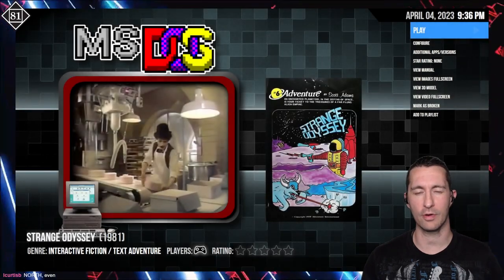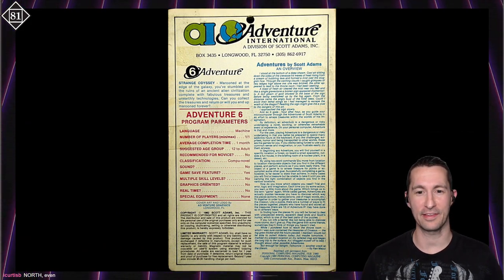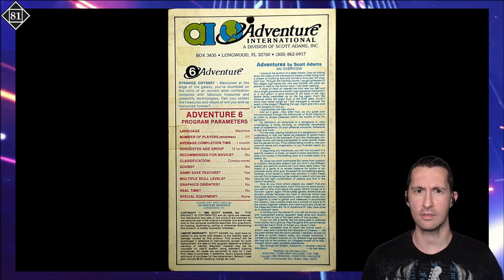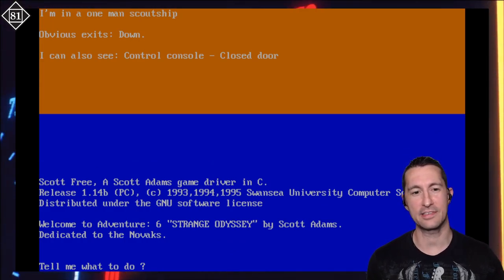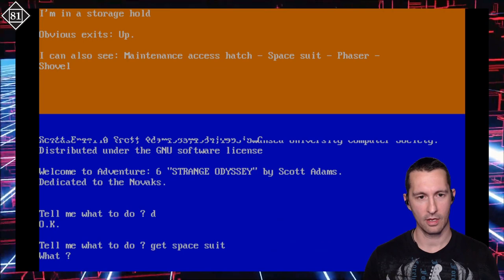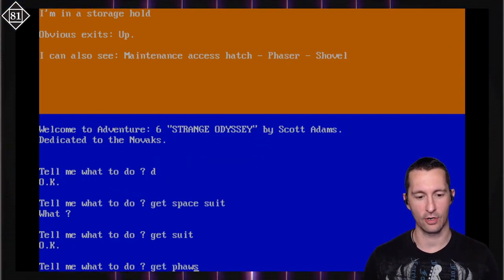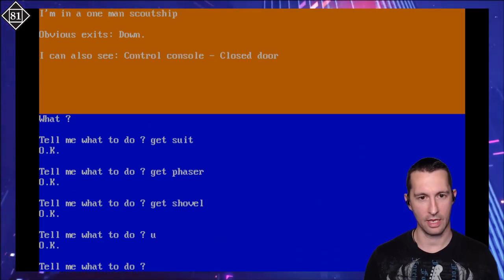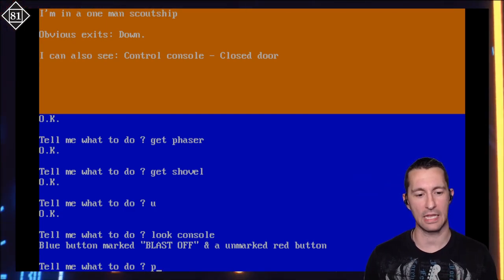We're also going to play Strange Odyssey for the PC or IBM — Strange Odyssey for PC Booter. Starting with the front of the box, it looks pretty much the same as before, but we now have the back of the box with full lore of the whole story. Every adventure game by Scott Adams has the full story. This one says it's 12 to adult, so more adult than the other ones. Let's go — playing Strange Odyssey for the IBM at some point in 1981. Adventure number six. So we can go down and get that spacesuit. It doesn't understand space — you have to do one word. Get suit. Get phaser. Get shovel. And then go back up, look console.